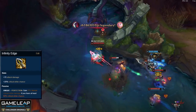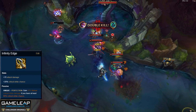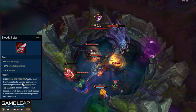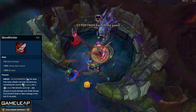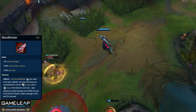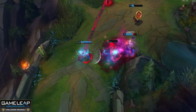Get Infinity Edge next because it gives you 100% crit due to your passive, and your crits deal even more damage because of IE's passive. Next, Bloodthirster gives you more crit which gets transferred into AD, plus an absurd amount of lifesteal and a shield on top of the shield you already get from your W. It might seem like overkill, especially with Shieldbow, but it really isn't - you become unkillable.